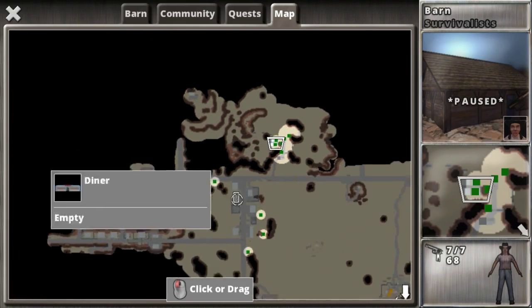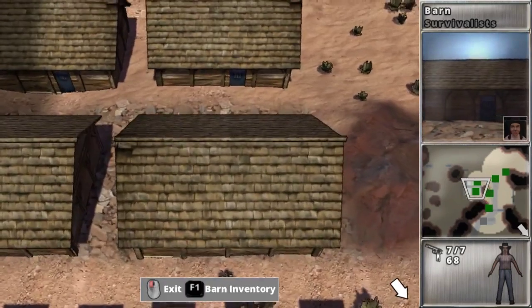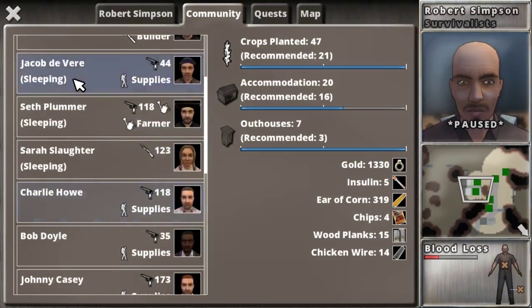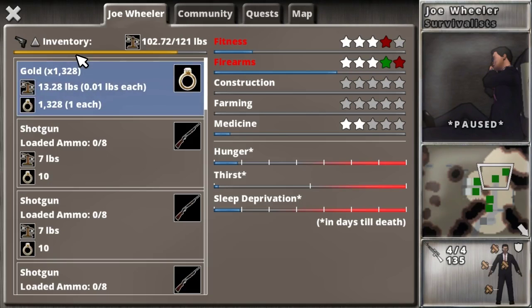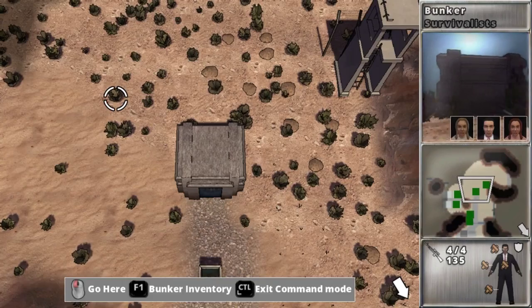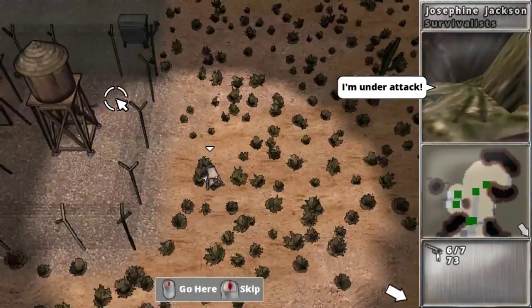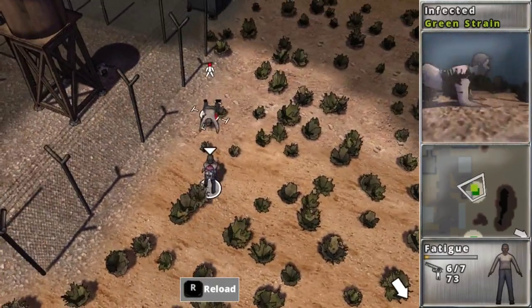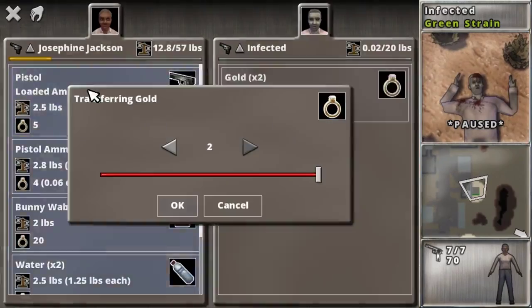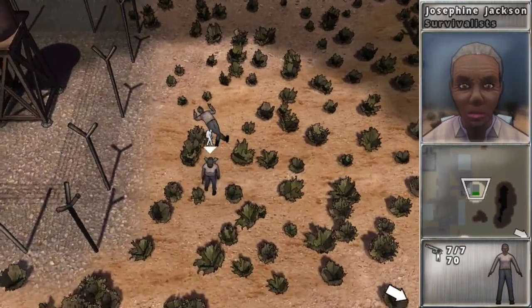It literally took me like a half an hour to just clear out everyone's inventory of all the junk that they had — especially since I killed the traitor from the McCoys, so I got a ton of stuff from them just put onto Joe.